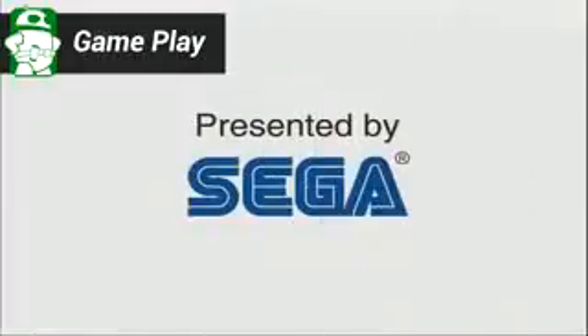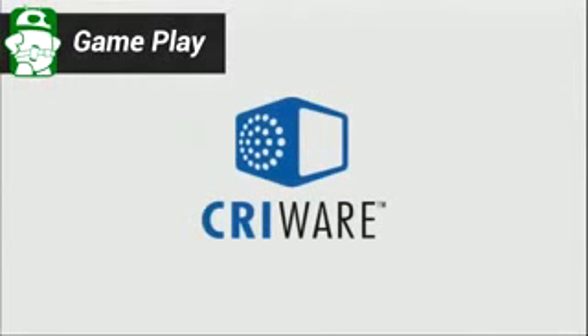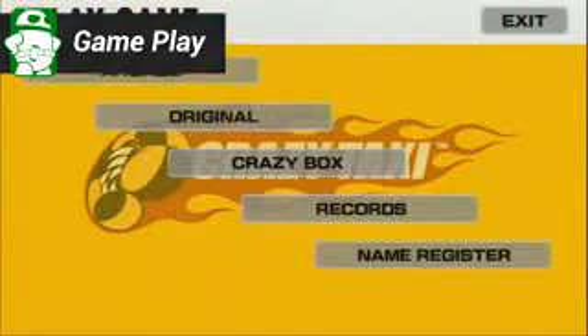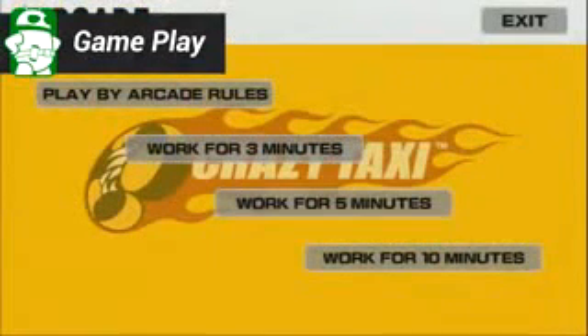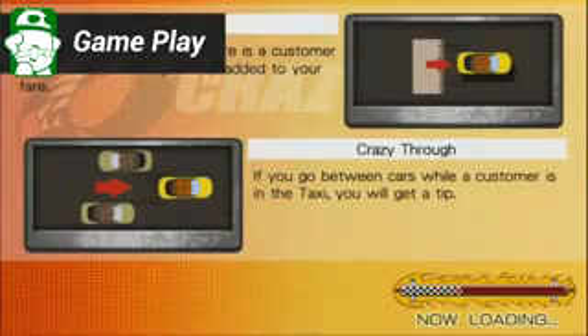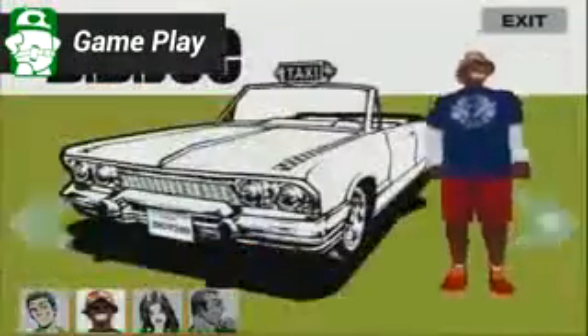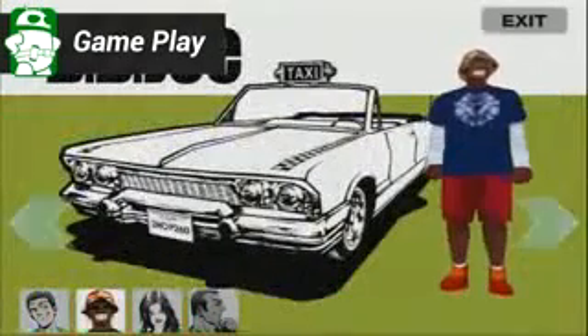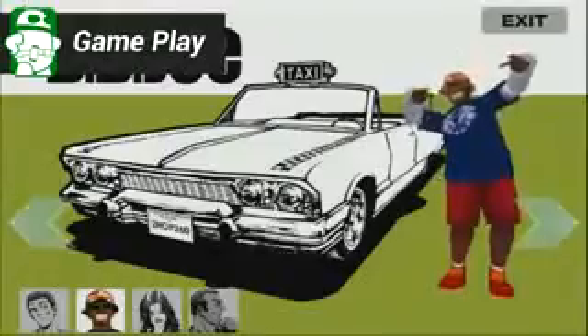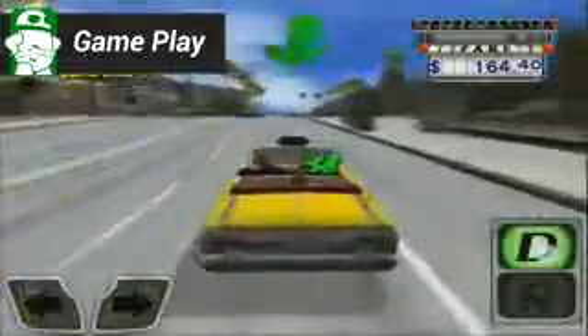If you played the original Crazy Taxi on Sega Dreamcast or in the arcades, then everything we are about to talk about will be wildly familiar to you. This is almost an exact port of the Dreamcast classic in almost every way, even the ridiculous game physics still hold true. In terms of control, the game gives you two options: you can use the tilt or the on-screen controls. If you like one or the other better, you have both options.